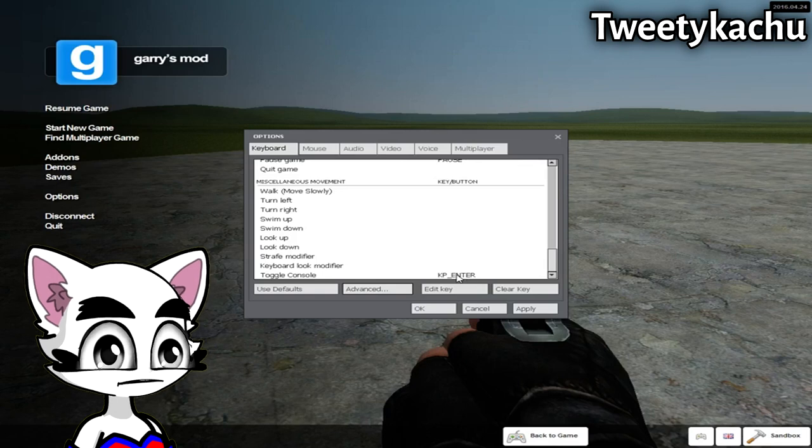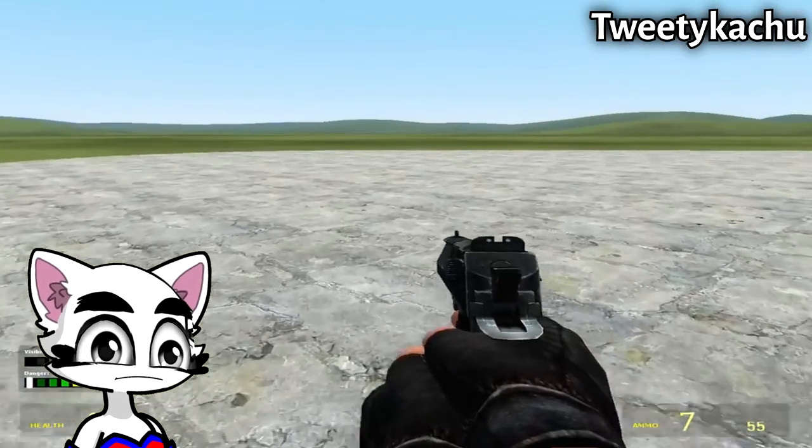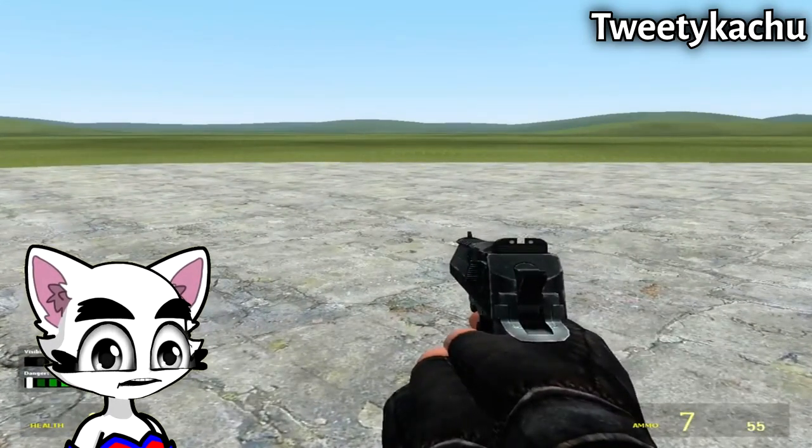When you have done that, press OK, go to the bottom, and put any key on the keyboard on Enable Console. When you're done, you apply and press OK.